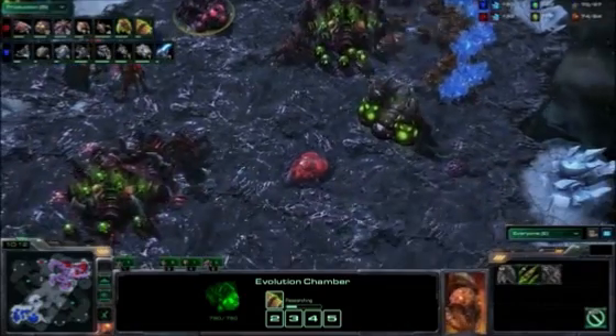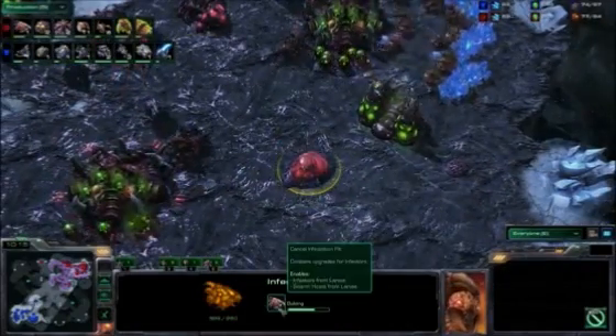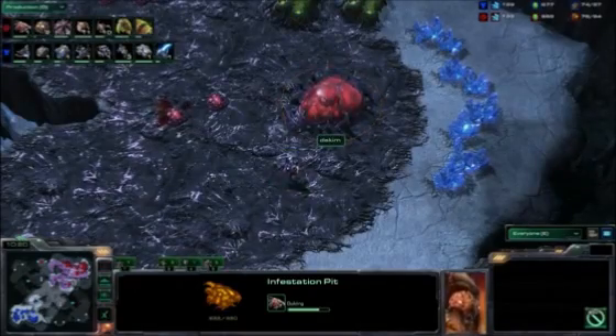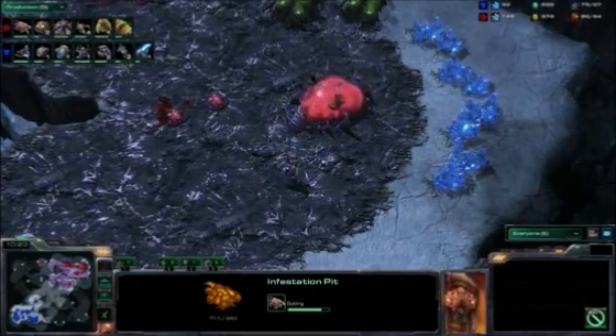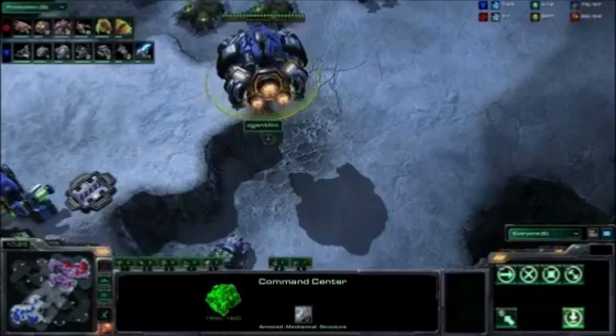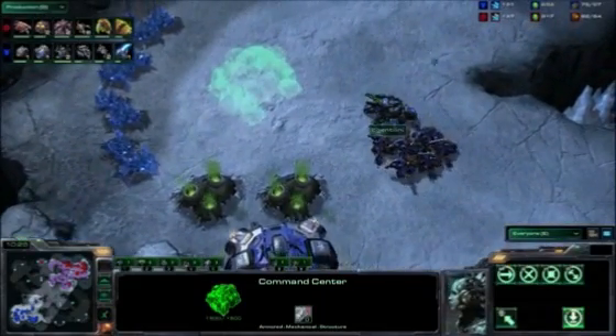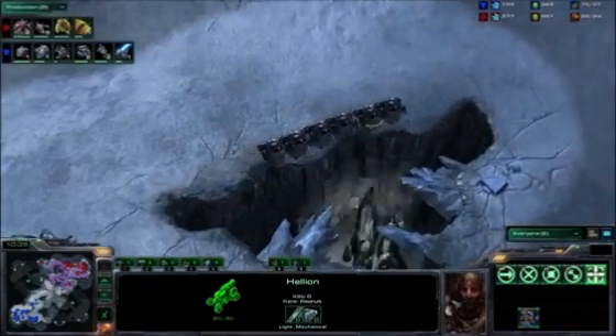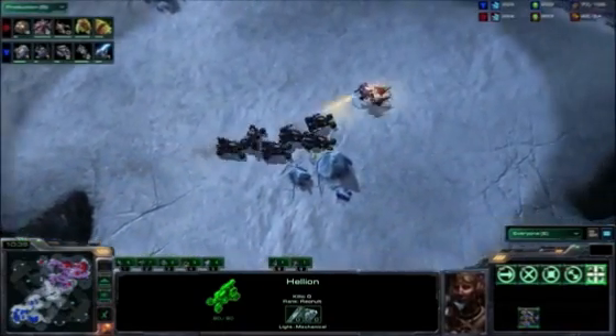That's a huge step up from Hellions which required two supply. You can get them out quickly because they build fast, but they do force you to make a lot of supply depots. The Terran player is staying active on the map with his Reapers. He's now starting to move out for his third. The Hellions were in battle mode and have now switched back into Hellion mode to move across the map faster.